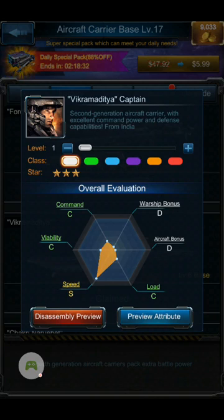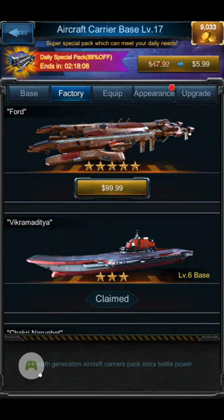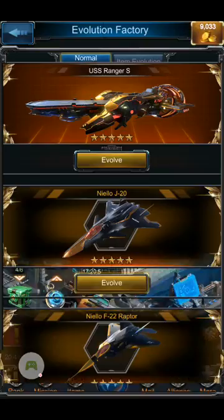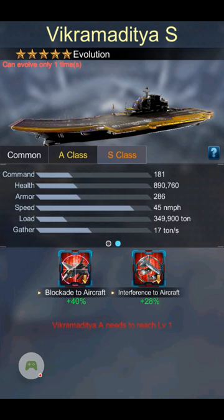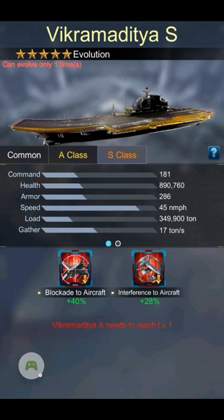The VIC kind of looks bad when you look at it, but it's a three-star carrier to start. As you elevate this carrier and then evolve it, it does become quite a strong beast. You can look at what it can become — as an S-class, you can see that it's very strong, it has a warship bonus, and it gets a lot stronger. It's very strong against your opponent's aircraft.